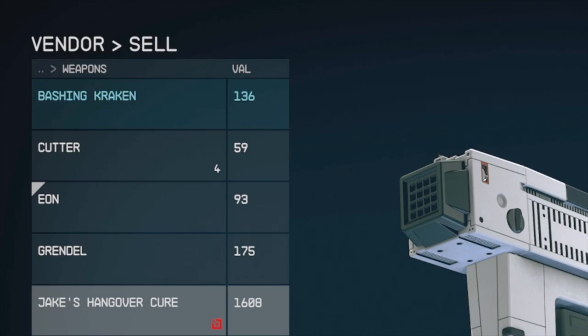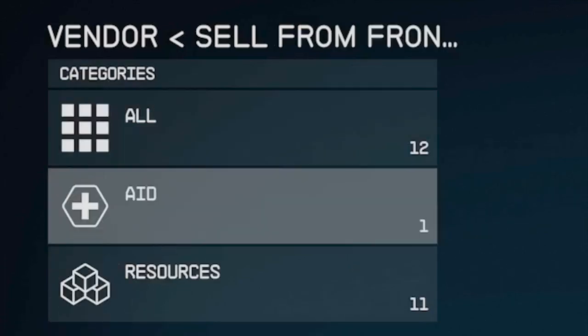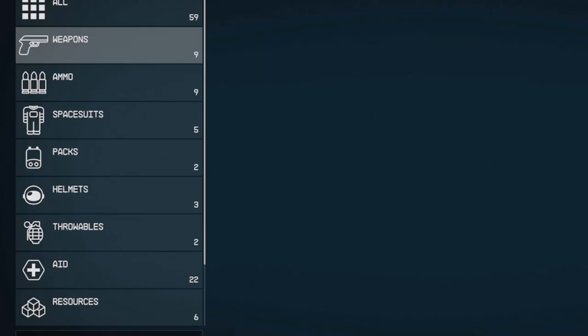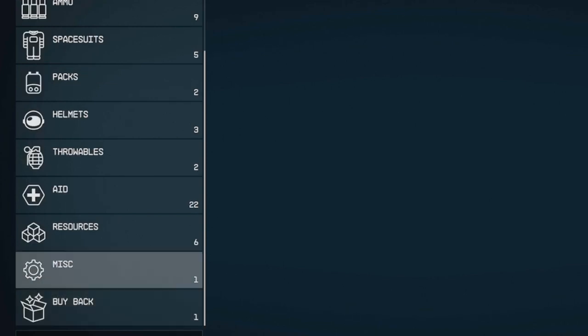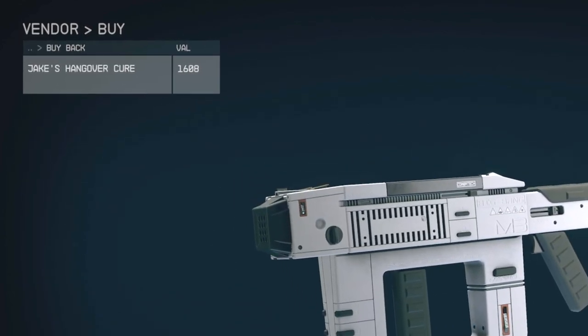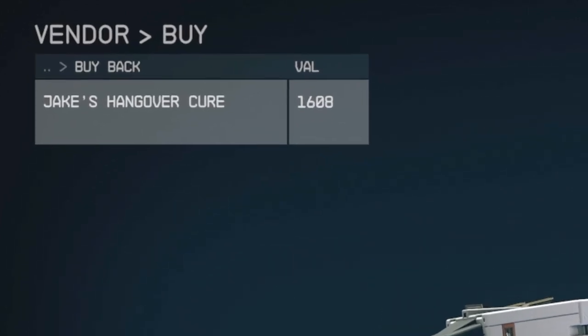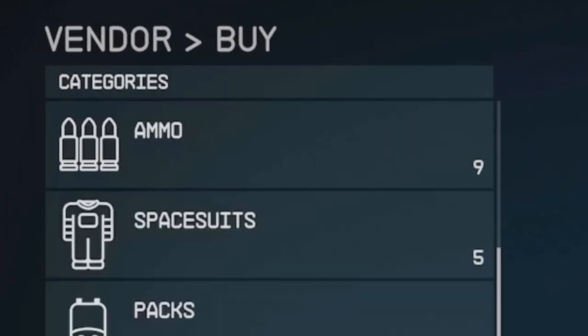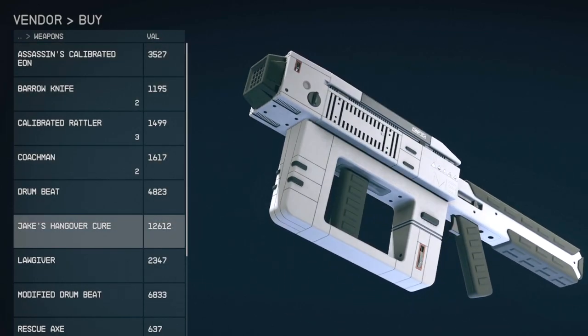Switch over to sell and go ahead and sell the item with the stolen icon. Now, before leaving the menu, switch over to buy and go down past miscellaneous to the buyback option. Open that up and you're gonna see the stolen tag is removed. Look at that value - cheap price, not too bad. If you had exited the menu and came back, the price is quite different if you don't use that buyback option.